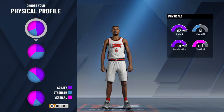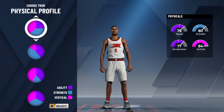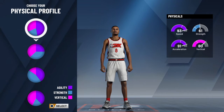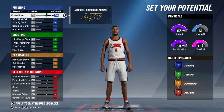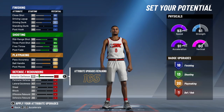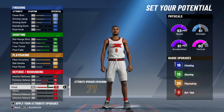For the physicals, obviously when Kobe wore that number eight jersey he was jumping out the gym — extremely quick and all that. We're going to go with this first pie chart because he was extremely fast but could also jump well. For his attributes, you want to put up all of his finishing, all of his shooting because we need all the shooting badges we can get, some playmaking badges, and then his perimeter defense, lateral quickness, and steals.